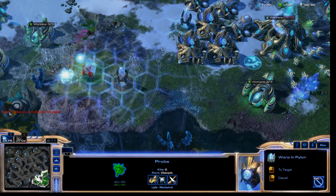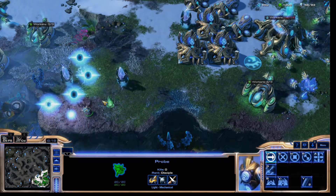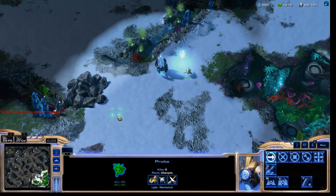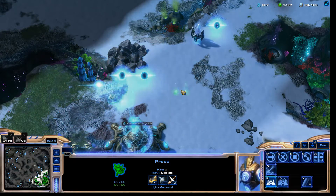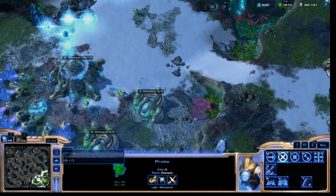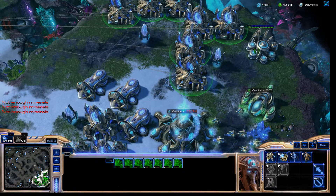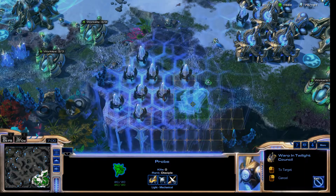I really like overlords for Zerg because I don't have to build all these buildings like I'm doing right now. Let's go with the stalkers — and guess what, we're out of money so fast. Now I definitely need a twilight council.